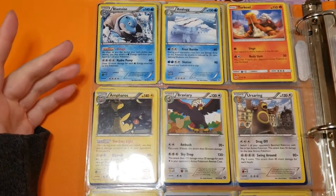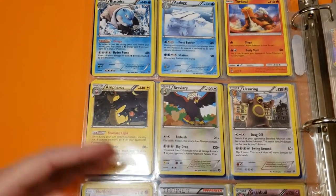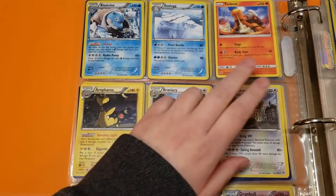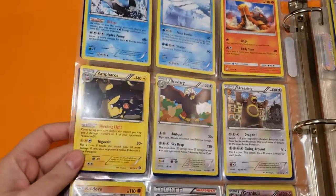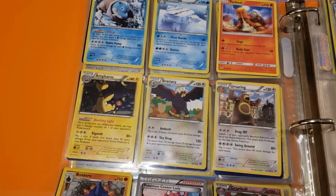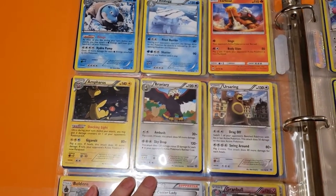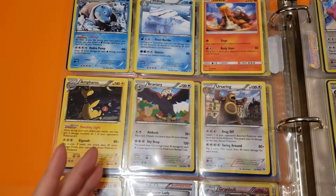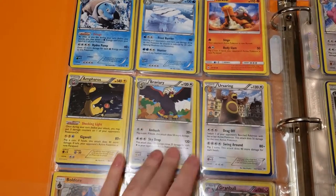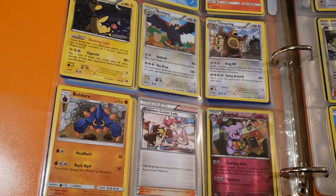The only Blastoise I have right now is a Blastoise EX or Blastoise and Piplup, so I'll be able to move that to the higher power card binder and put a regular Blastoise in the standard Generation 1 binder. There's also Avalugg, Torkoal, and Ampharos — though neither appears to be holographic. The pages are a little bent and torn in places so we'll need to sleeve some of these. Then we've got Braviary, Ursaring, Boldore, and a Pokémon Center Lady.